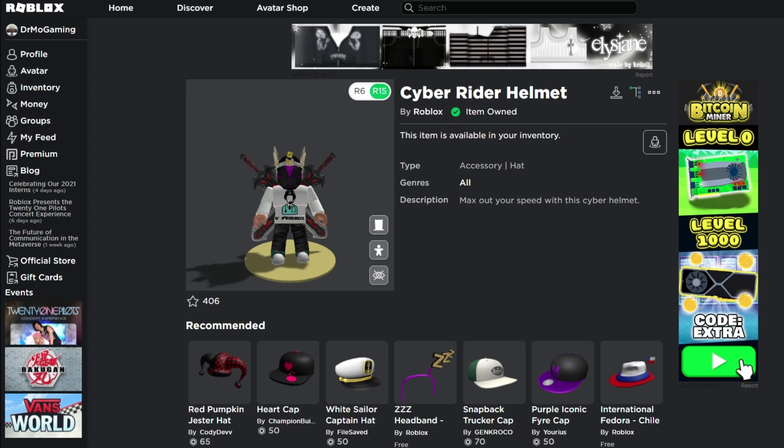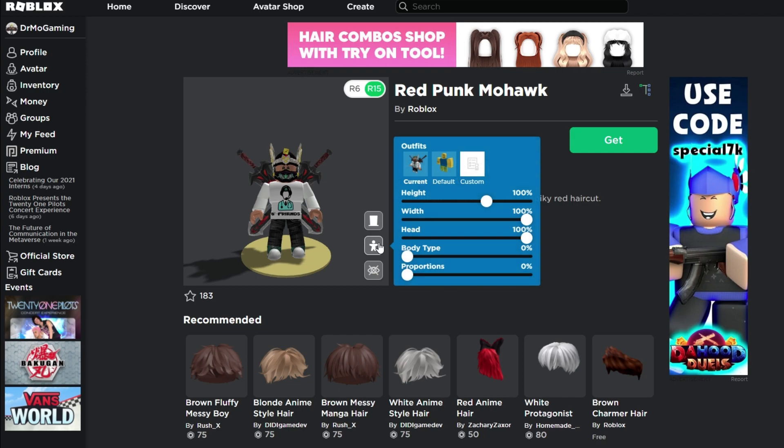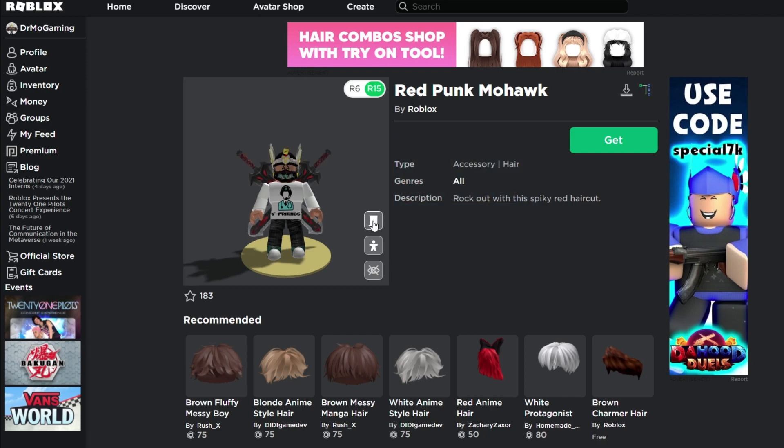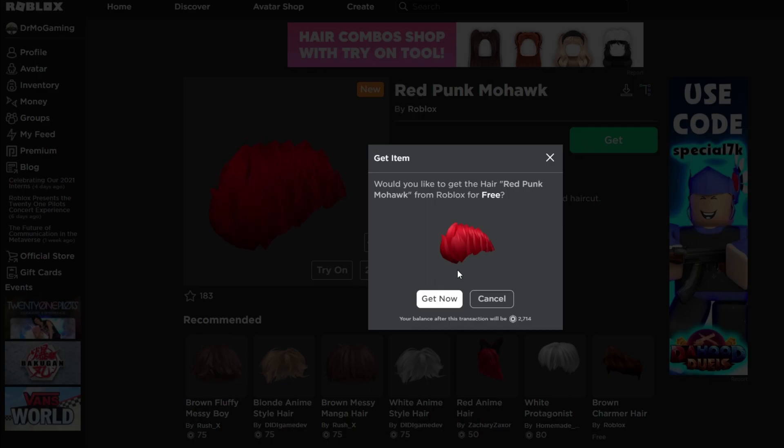There's some more, though. There's another one — Red Punk Mohawk. Now I can't see that right now, but... oh, look at me! Alright, so there it is. That is the Mohawk you can get, and again, that one you just hit Get and you get it.